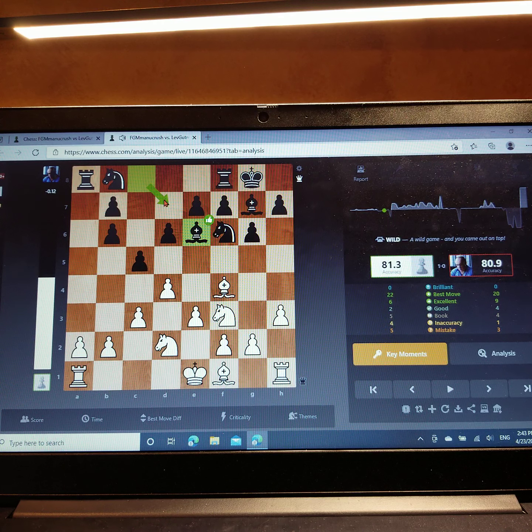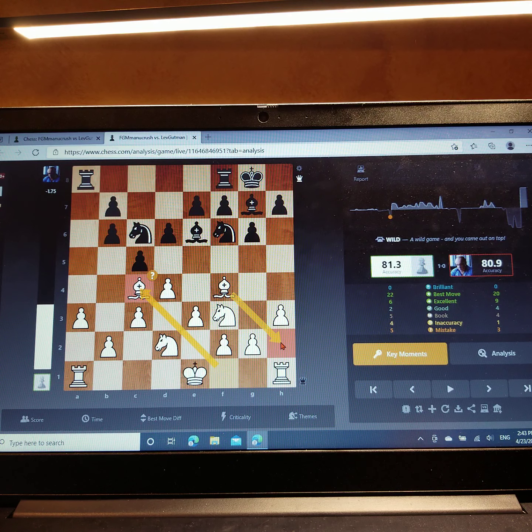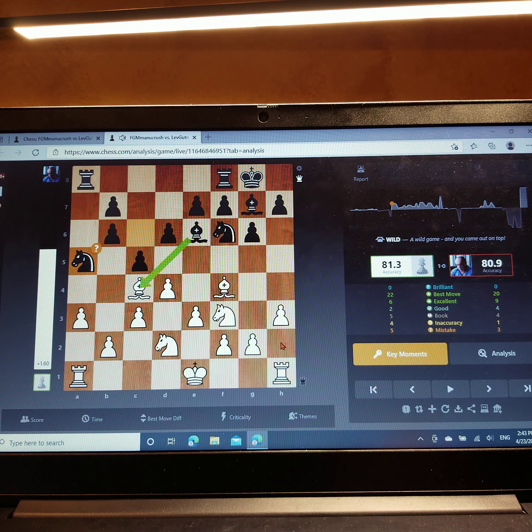Normally he could play b5, b4, and rip apart my structure, but he can't right now. So he played bishop e6 — the best move was bishop d7 in my opinion, to get the idea of b5, b4 — but bishop e6 is good too. So a3, moving my pawn away from the attack of the rook and the bishop. Knight c6, bishop c4 — which is a mistake. I should have just retrieved my bishop. He does not punish the mistake.